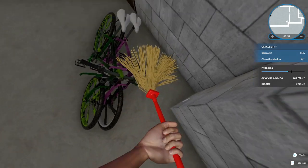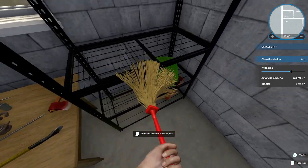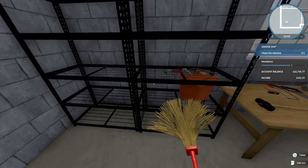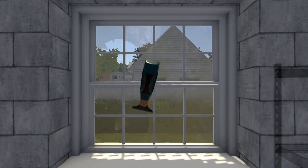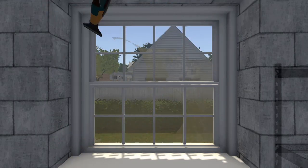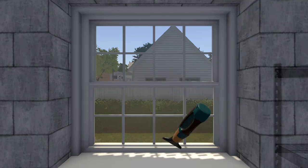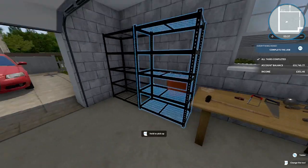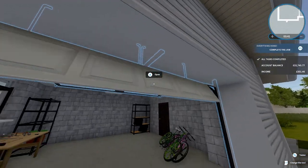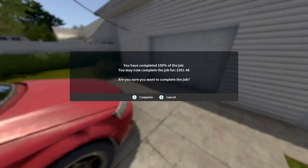I don't want to be this person who has to hire somebody to clean their house because it's just got to the point where they can't cope anymore. Because then I don't want to pay someone 217 pounds to mop my garage — people have more money than sense. Okay, a little bit more to clean over here. Clean the window — we've got a little window hoover. Job complete! Bam — you've completed 100% of the job, you may now complete the job for 351 pounds and 46 pence. Oh yeah!